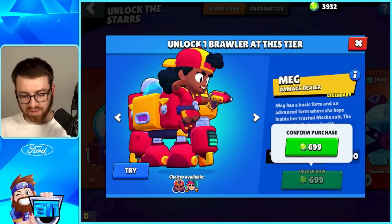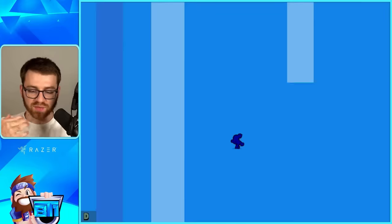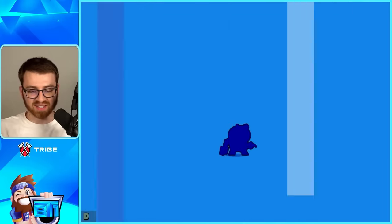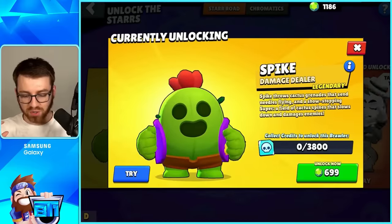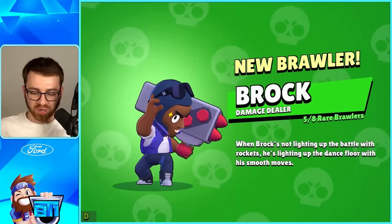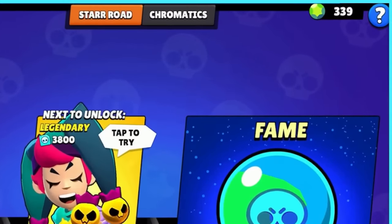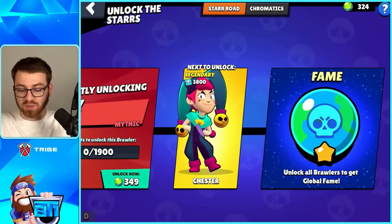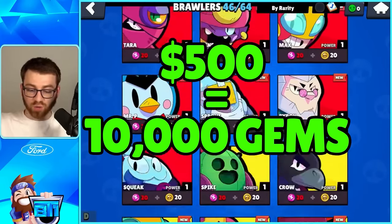Getting Meg, also getting Mortis. We're not allowed to show the new legendary yet so we have to leave him alone. We got Tara, we got Max — this is crazy how fast this is. We got Squeak, we got Sprout. Another new brawler we can't show, but we are getting Spike. The higher rarity brawlers and the rare brawlers I totally neglected. Rosa is our last brawler and we just barely ran out of gems. All that's left are the mythic legendaries we can't unlock yet.